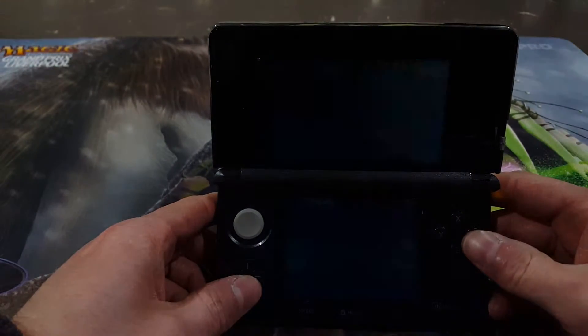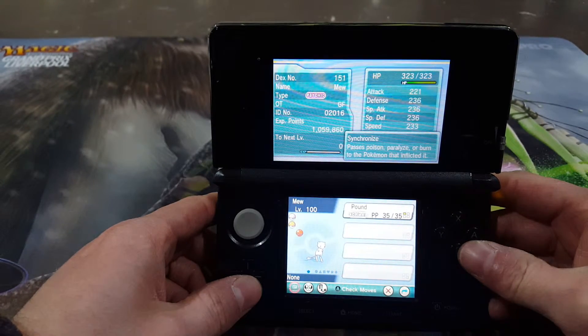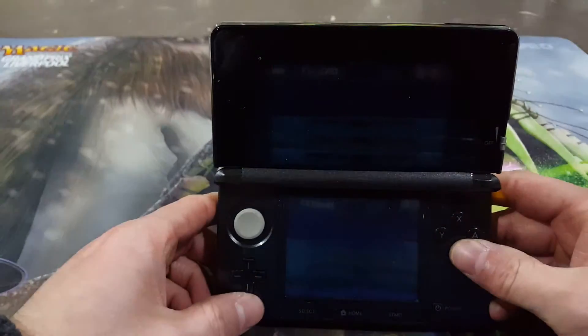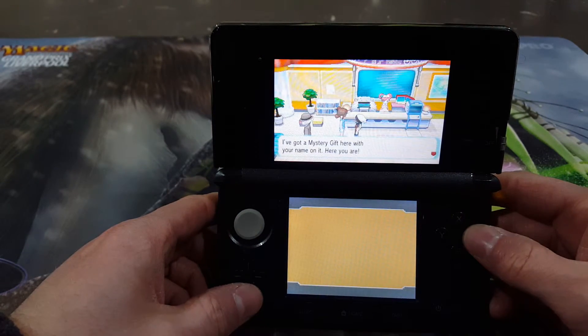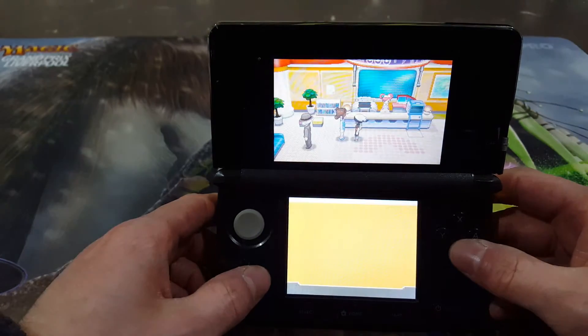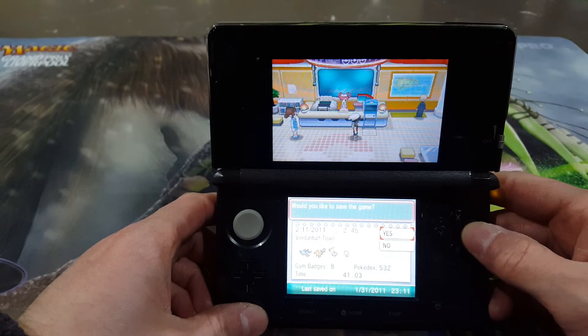There's the Mew from last time, which has Pound and Synchronize. And there you have it — there's a Celebi, and that's all every single person has to do to get a Celebi on your game. Just make sure you save your game so you don't lose it.